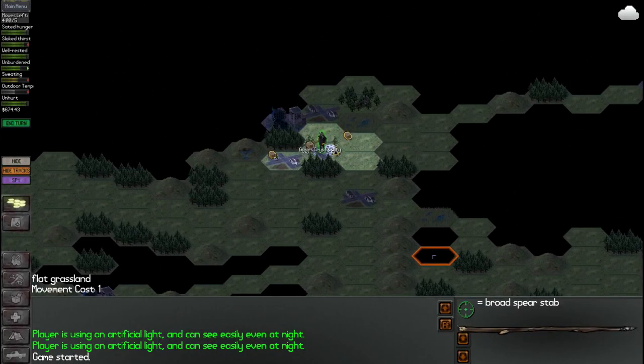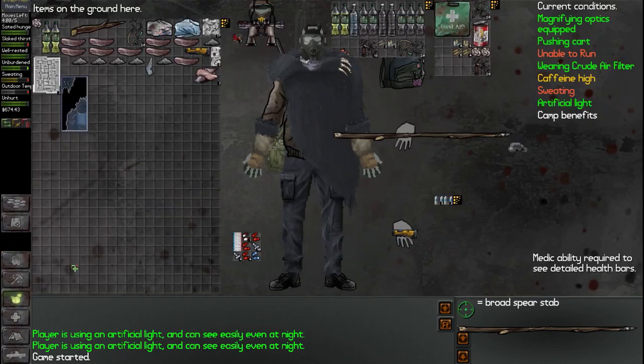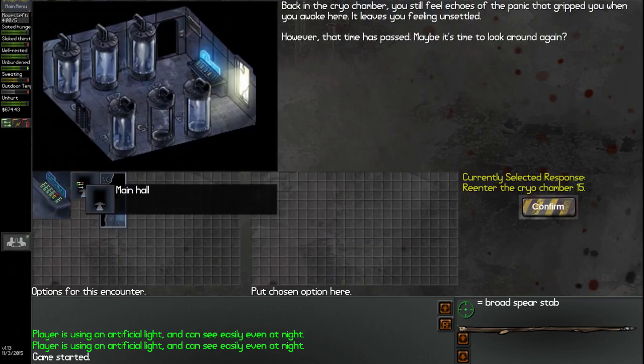Welcome back everybody to Falcon Plays Neo Scavenger and we are here wrapping up the end of our Depths of Crygis mod. We only have one more location to go through and then after this we are going to basically start heading back into the wasteland. We will need to probably acquire more water after we're done here, but that'll be after we're done. For now, let's go back into the facility itself and wrap it on up here. So we'll go back inside.